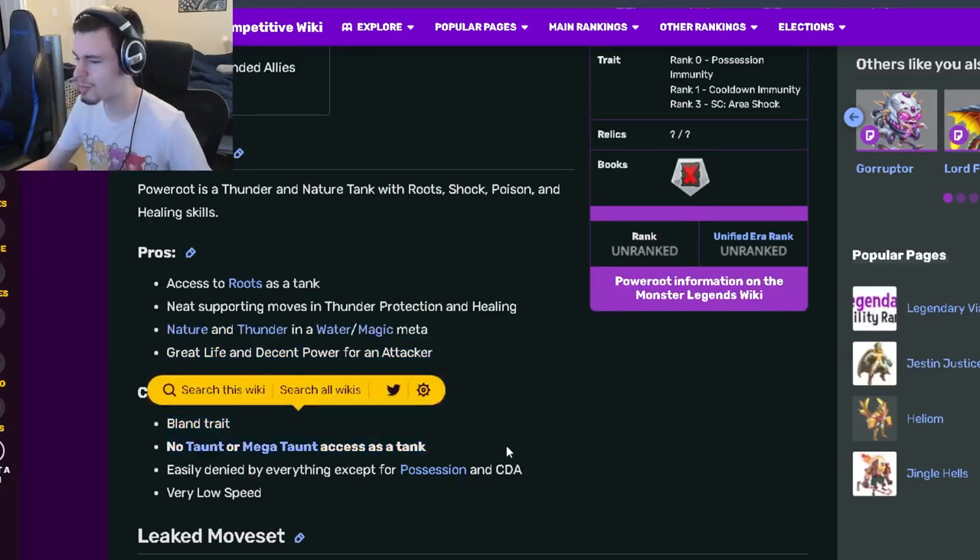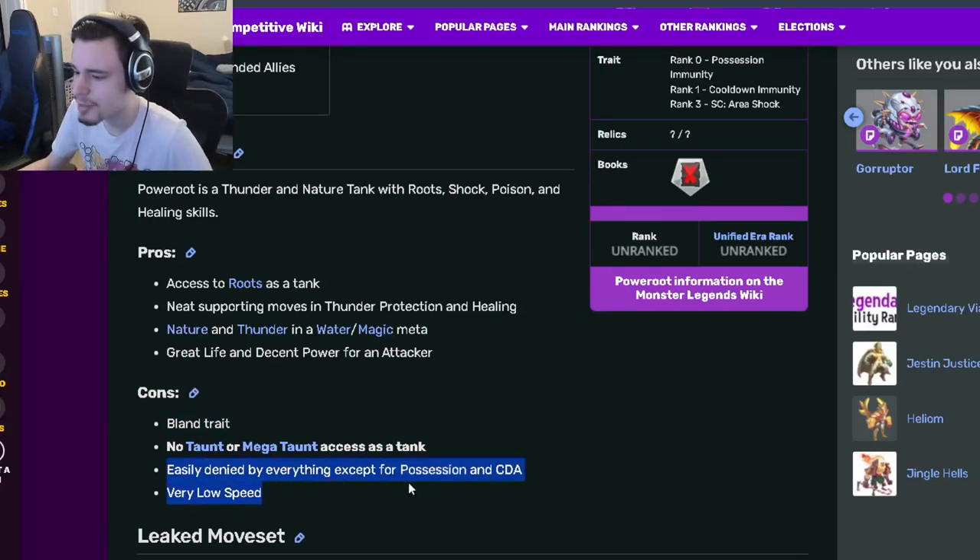His cons are a bland trait — no Taunt or Megaton — which is kind of a deal breaker for a lot of tanks. He's also easily denied by everything except Possession and Cooldown Activation, and he has very low speed.